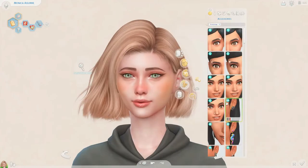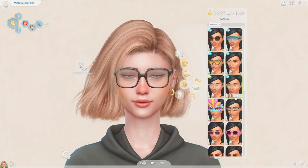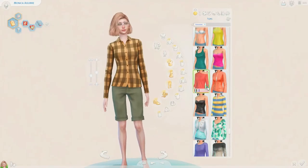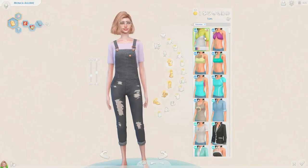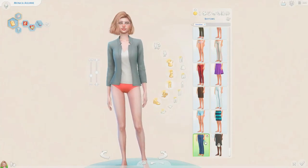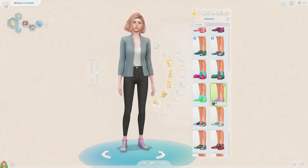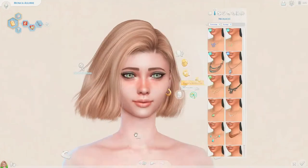I actually had so much trouble the last couple of days trying to play The Sims 4. I watched a Sims build and they had ReShade on and I loved the way it looked, so I thought I'd download and install it. I downloaded it and installed it, but it didn't install quite the same as in the video. It sort of worked in the game, but when I was trying to use bloom it just didn't look right.